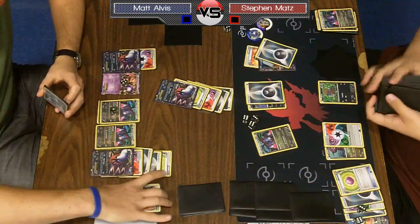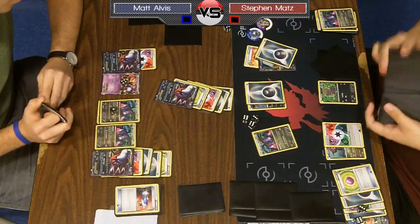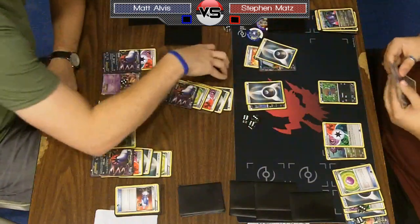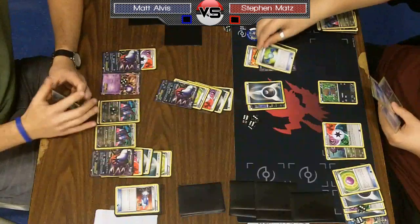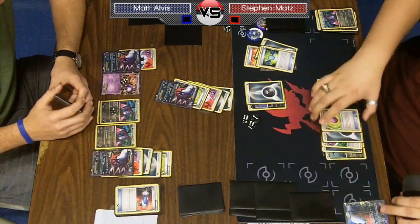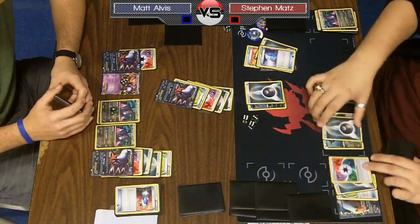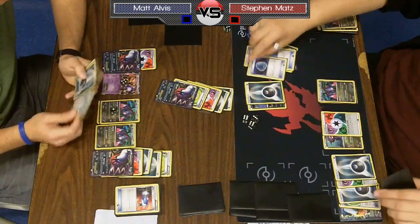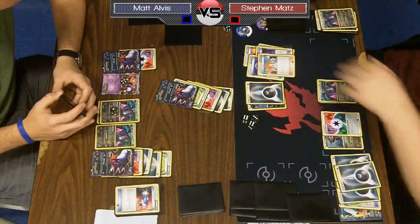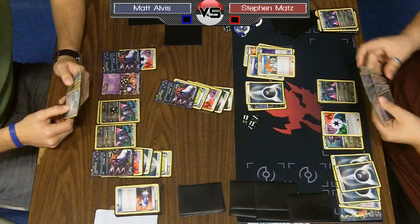Matt Ultra Balls to get another Hydreigon. He discards a Darkrai and a Basic Dark. Steven has a Dark Patch, a Max Potion, and a Juniper in hand. He Rare Candies to Hydreigon, Dark Trances all the energy away from the Darkrai, Max Potions, heals it all off, moves three back over, Dark Patches onto Darkrai, and Junipers for seven. A great hand there from Steven — but he's down two prizes and Matt still has the advantage.